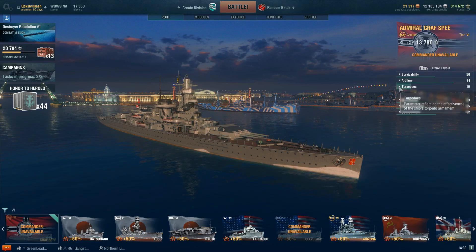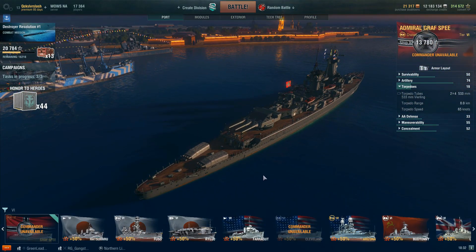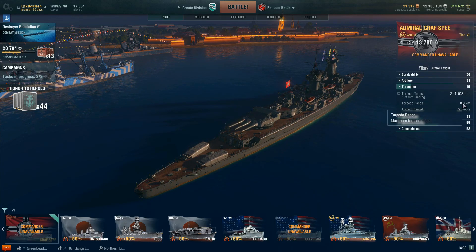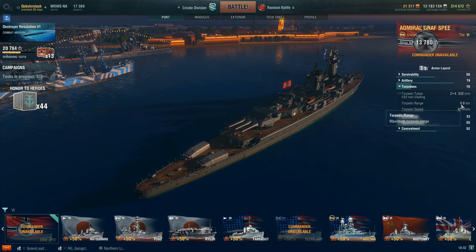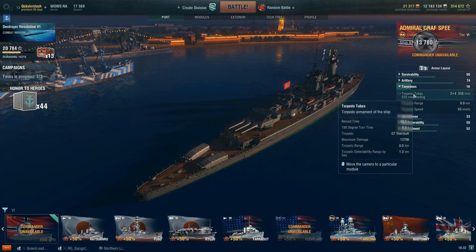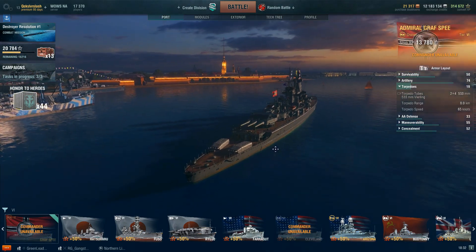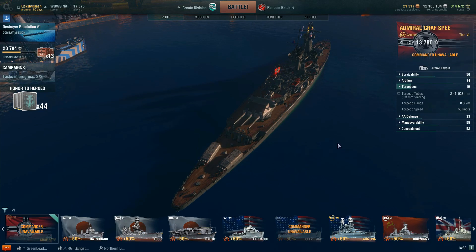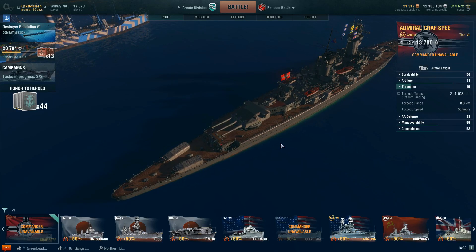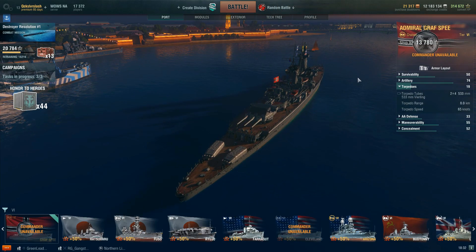One of the other unique things that I personally really enjoy about the Admiral Graf Spee is these torpedo tubes at the back. They have tremendous arcs — they go further than the standard 6k you'd get out of other German ships. Having that 8-kilometer range, a lot of people aren't expecting that out of a German cruiser. They're 65 knots, one knot faster, and they do the same damage as the Nuremberg's. They can fire almost directly astern and about 15 degrees off the bow. When you compare it to Japanese ships where it's pretty much from the beam back, these being able to fire almost forward is just a beauty.